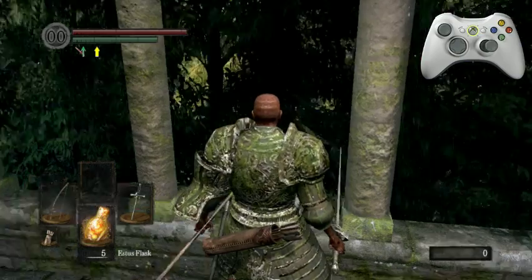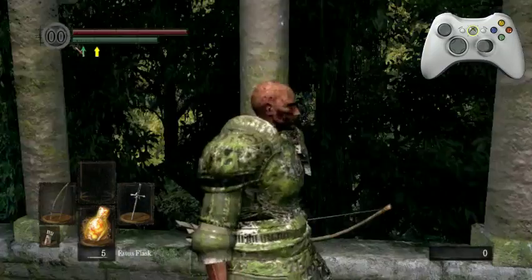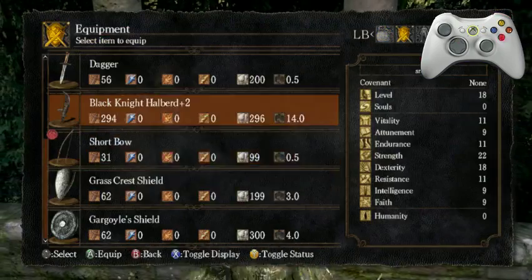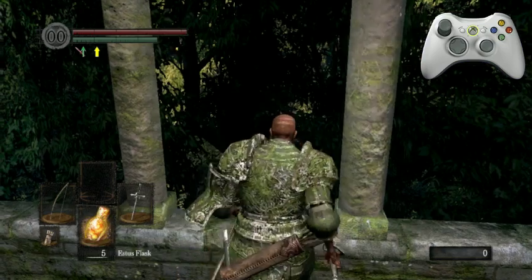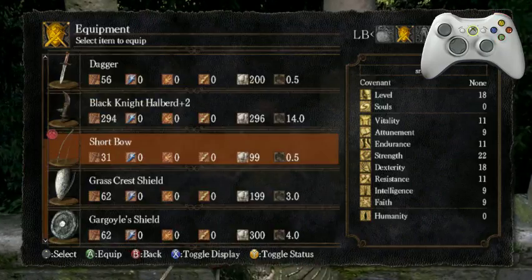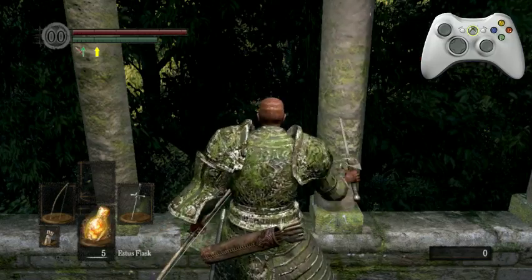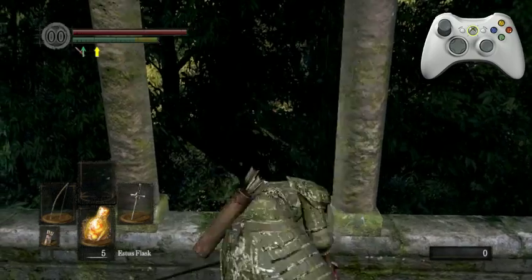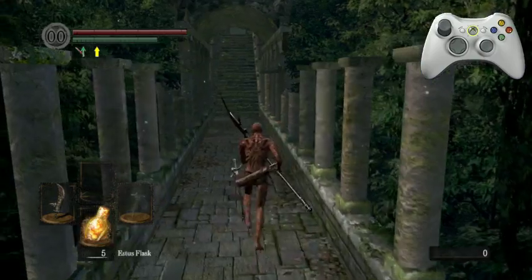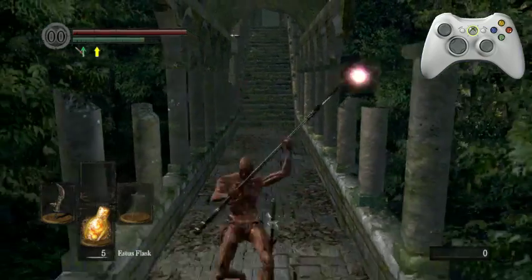Sometimes the timing is finicky. What ended up happening there is I was actually too slow, and the game realized that I was trying to two-hand a halberd and then after doing it, immediately canceled. The timing is pretty finicky. Once the weapon is two-handed, there's a window where you can't actually swap once the weapon's two-handed. Succeeded. There we go.